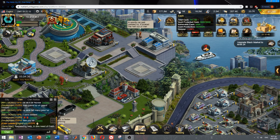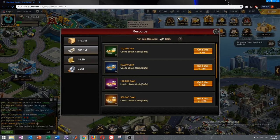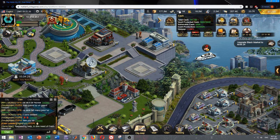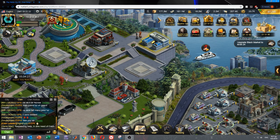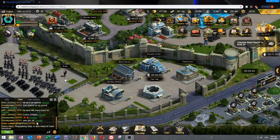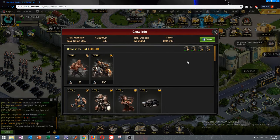First, we need to talk about safe cash and non-safe cash. You see here it says 'vulnerable cash' — that means non-safe cash. Right now I have 520k non-safe resource. That non-safe cash is used for your upkeep, which is how much your troops need to get paid to work for you.